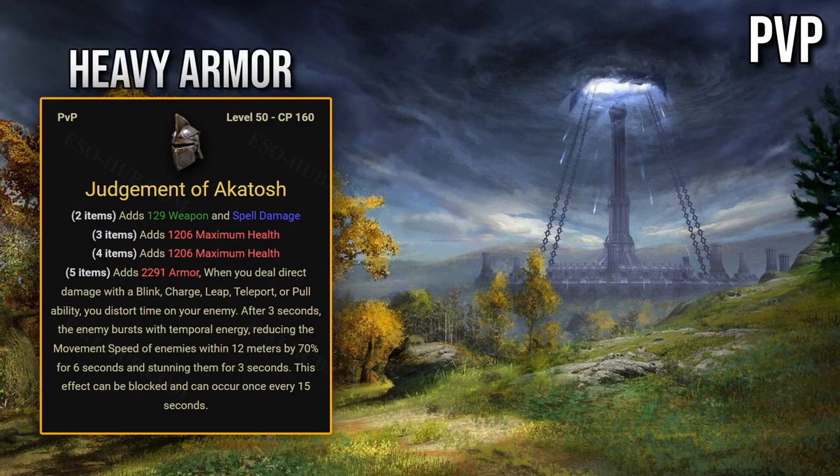Heavy armor set: Judgment of Akatosh. When you deal direct damage with a blink, charge, leap, teleport, or pull ability, you distort time on your enemy. After 3 seconds the enemy bursts with temporal energy, reducing the movement speed of all enemies within 12 meters by 70% for 6 seconds and stunning them for 3 seconds. This effect can be blocked and occurs once every 15 seconds. Very bad set — there are much easier ways to stun enemies rather than wasting a 5-piece set, not to mention the 15-second cooldown.